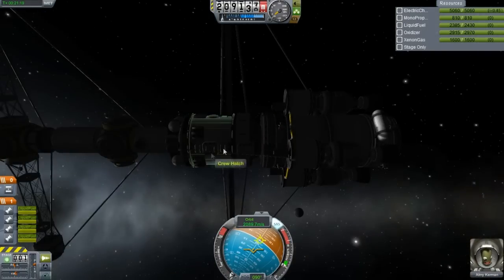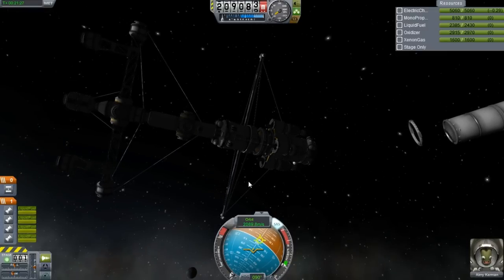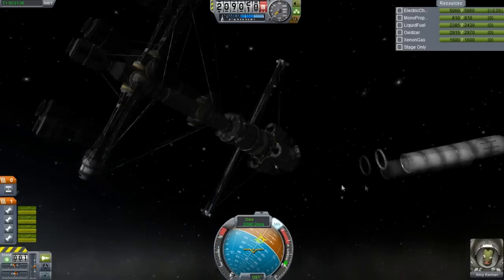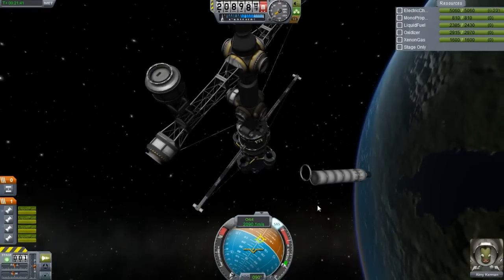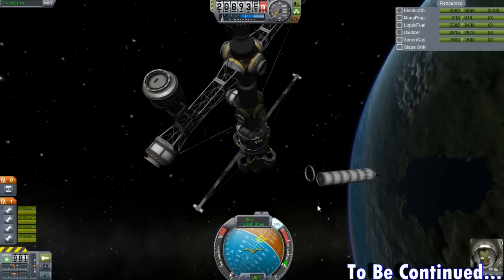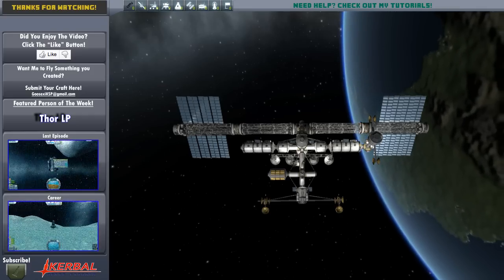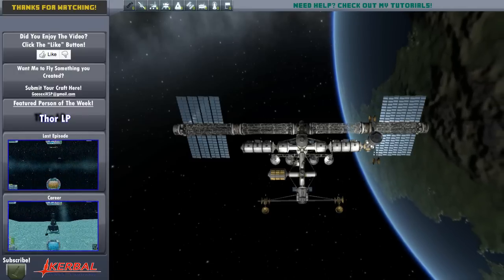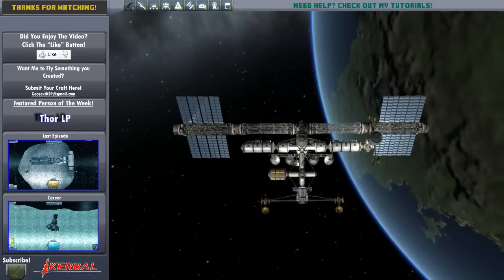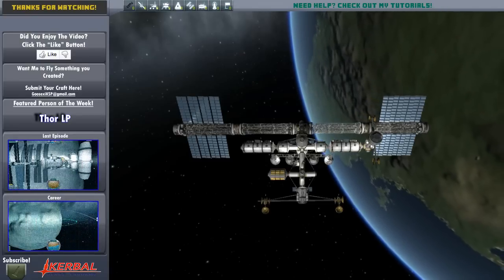I got pretty much most of the stuff I wanted. I got the Cupola module, which I really wanted, and all of this stuff. Most of the stuff is already there — basically the main portion of the station is already at Duna. So that's where I'll leave it. We got this launched, and there's going to be about three or four more launches for the Duna station, at least for right now. Anyway guys, if you like what you see here, subscribe — there's always more to come. To all the new people, welcome. I will see you next time. Bye.